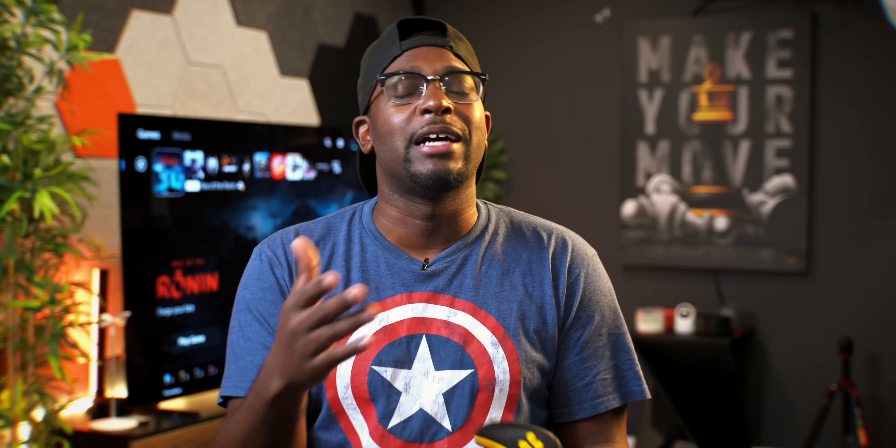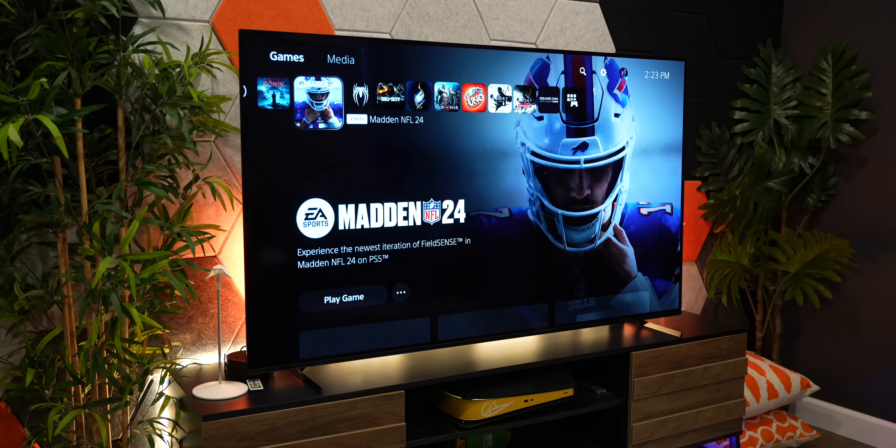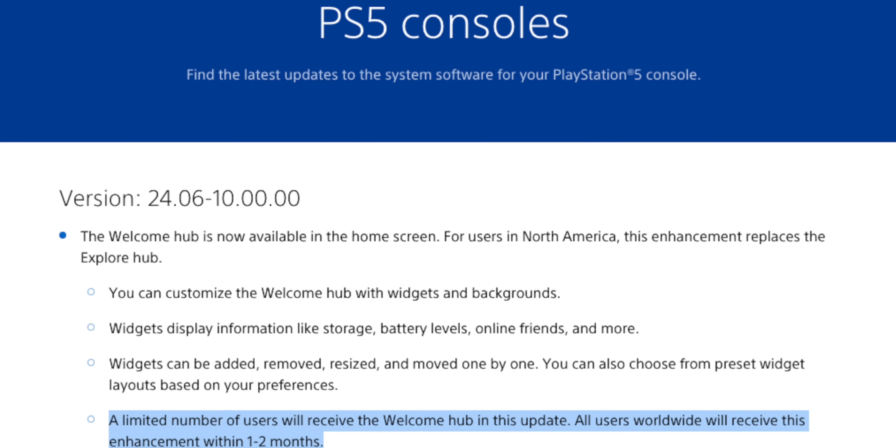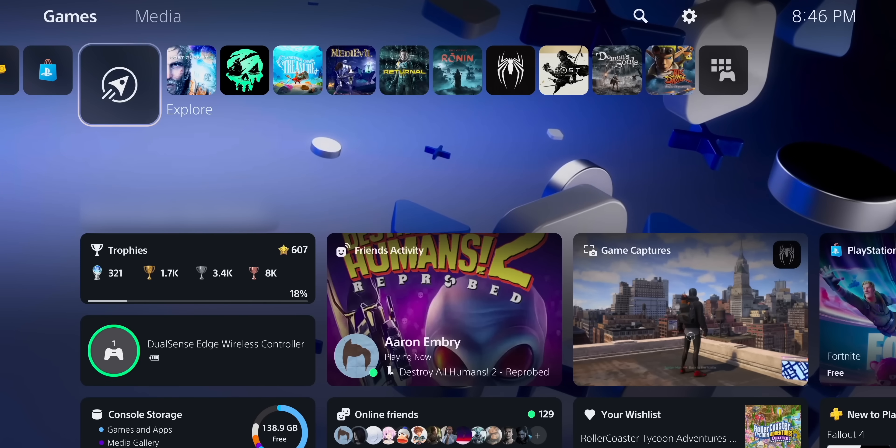If you look closely at the release notes of the update, it says the welcome hub is now available on the home screen for users in North America, replacing the explore hub. I live in the US, downloaded it, and as you can see, I still have the explore tab — which should be replaced with the new welcome page. But it also says a limited number of users will receive the welcome hub in this update, and all users worldwide will receive it within one to two months.